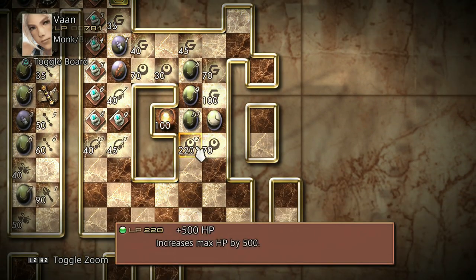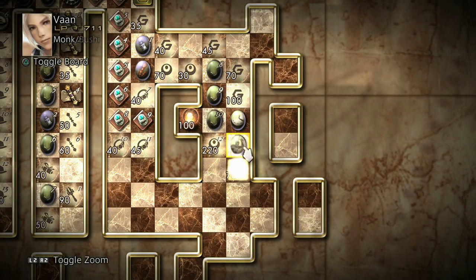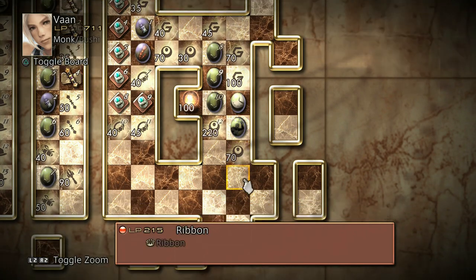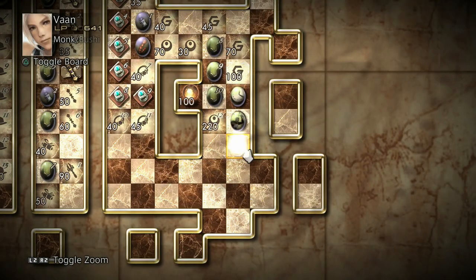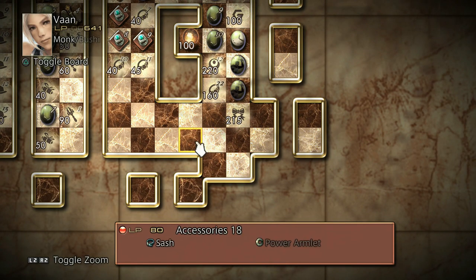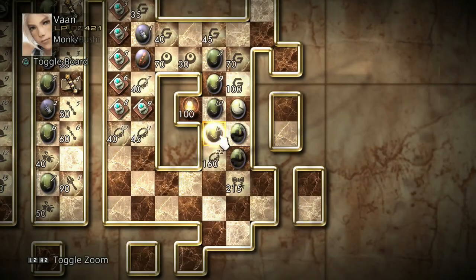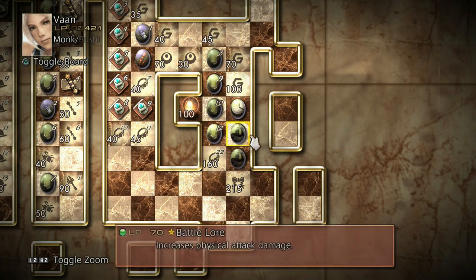Wait, I can get another one. Maybe these - okay, so there's Battle Lore. Finally. Increases damage by a little bit. Ribbon, which I don't really need right now. There's some more Battle Lore down here, but I do have to learn this Ribbon to get them, and that's a lot of license points. Maybe I'm going to go ahead and unlock this 500 HP - that seems like a lot. Now let's just go on to Bushi and we'll learn some swords for him.